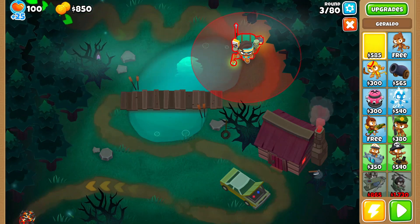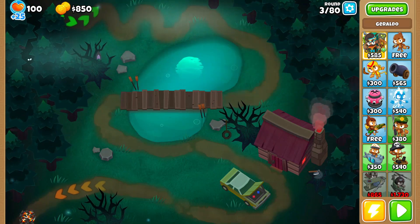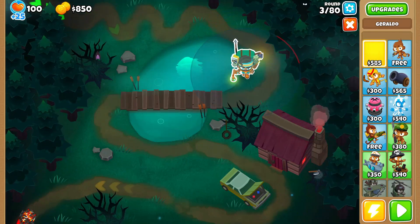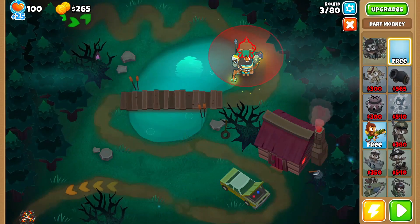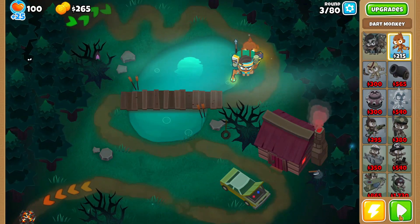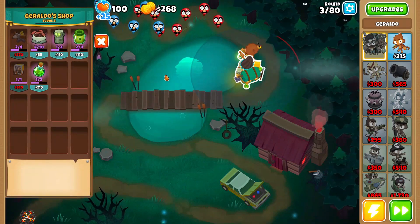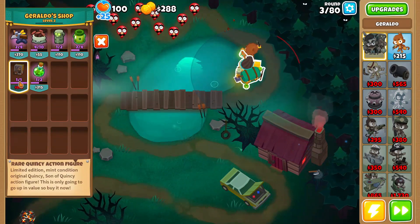This is gonna be our fourth paragon run and we're gonna see how far he can go. We're gonna put Giraldo in the middle and a dart monkey just above him, and then we'll save up for our farms.